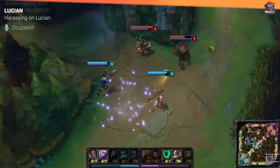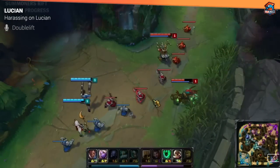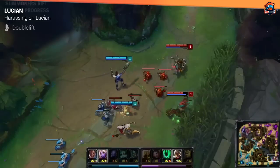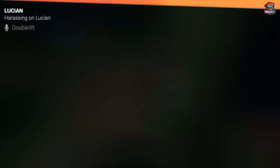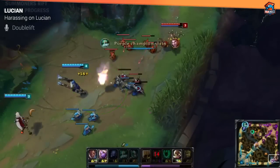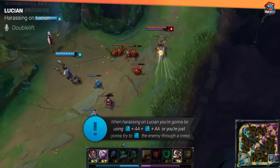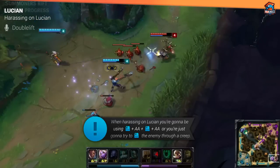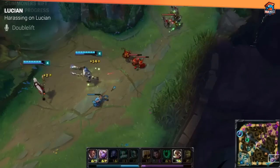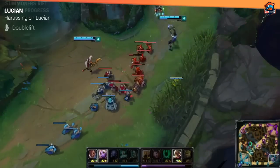The most basic lane bully tactic on Lucian is just Q-ing through creeps. It's really simple — you just want to line up a creep in between you and your target, which most of the time is the enemy AD carry, and just use your Q to blast through it. Another tactic I like to use is waiting for them to CS. If you treat auto attacks like a cooldown, then when the enemy AD carry goes to get a last hit, his auto attack is essentially on cooldown for a second, maybe a second and a half, depending on the game. That's your opportune moment to dash forward and use that auto attack reset to get two shots and a Q off, and then just run. This is pretty much untradeable because they can't predict when you're going to dash forward, and they're not going to hold their auto attack and miss a CS just in case you do it. So if the enemy lane opponent goes for CS, you can dash forward, get two autos and a Q off, and just run.